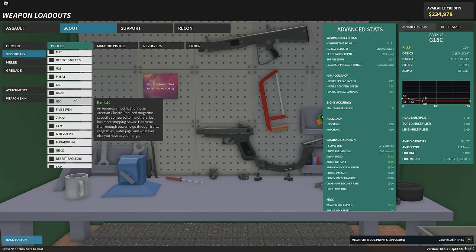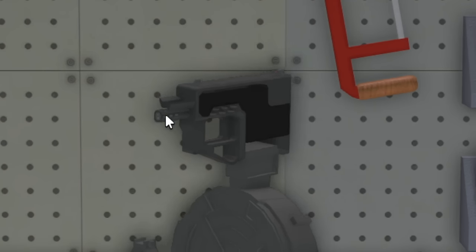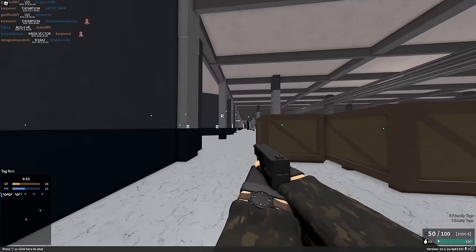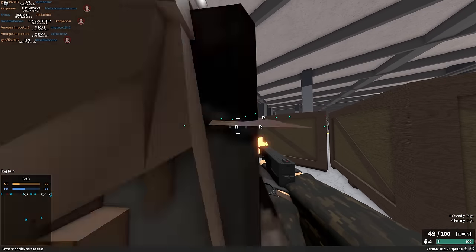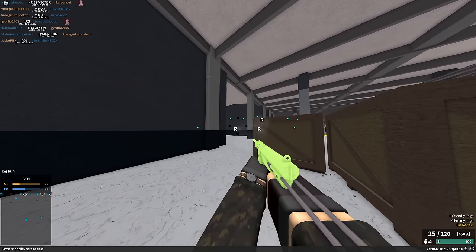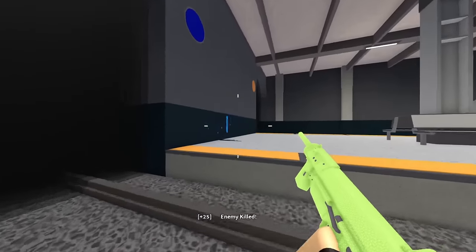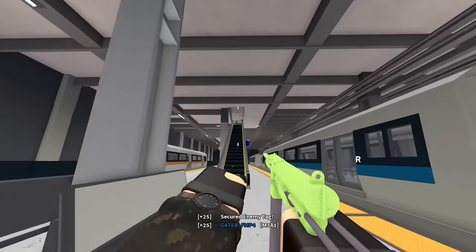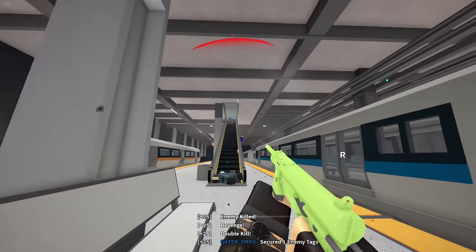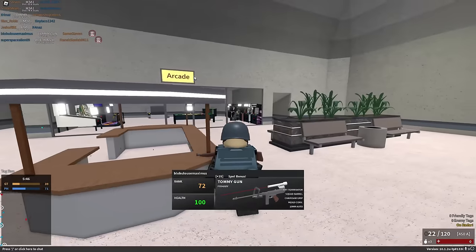You ever heard of the Zip-22? It has nearly double the muzzle velocity of the M3A1 — which, if you don't know, is basically how fast the bullet goes. So in the time that it takes the Zip-22 to fire across a room, it takes nearly double the time for the M3A1 to fire that same distance. Stylus has lost their minds. They've officially done it. They have made an already pretty overpowered SMG just absolutely insane.